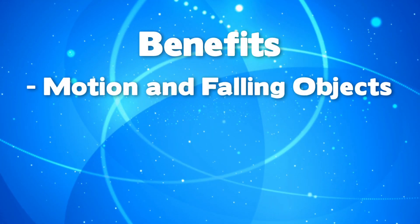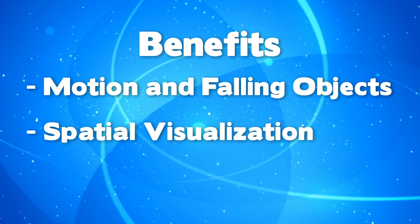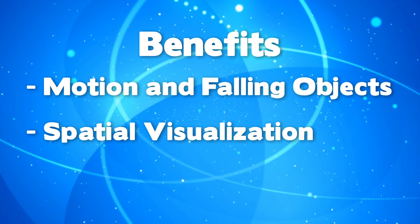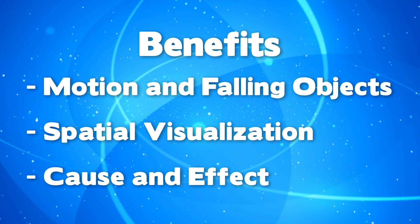This game introduces elementary physics concepts — how motion, size, and shape impact objects as they fall and collide. It reinforces spatial visualization, arranging pieces mentally, and predicting how they will fit together. It also demonstrates cause and effect, and how actions might chain together and interact.